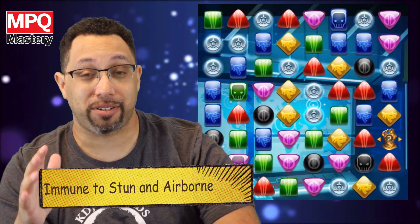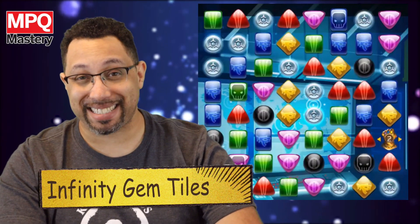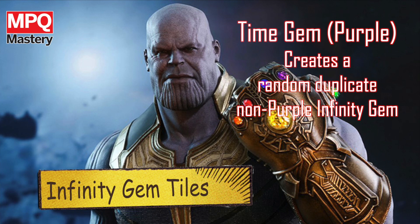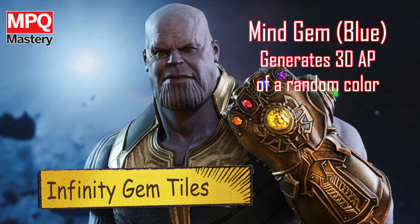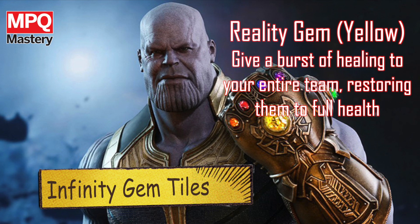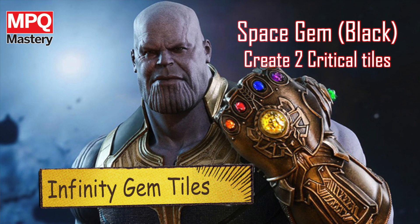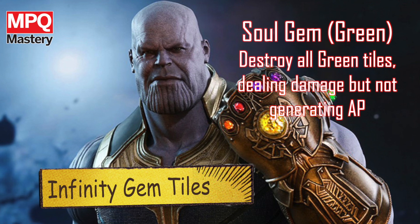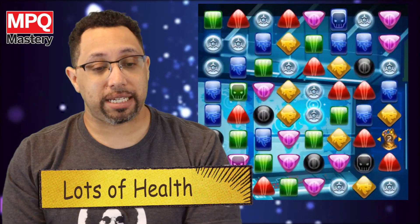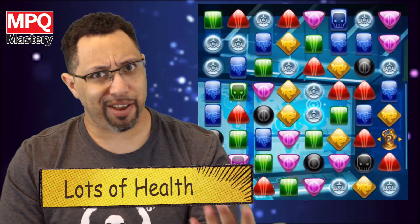Here's the saving grace, because it sounds like he's pretty difficult. At the beginning of the match, he's going to put a bunch of Infinity Gems on the board — six of them, just like the Infinity Gauntlet. Each of these tiles does something different: the Time Gem creates a duplicate of one of the other gems; the Mind Gem creates 30 AP of a random color; the Reality Gem gives a burst of healing for your entire team, restoring you to full health; the Power Gem deals a massive amount of damage to Thanos; the Space Gem creates two critical tiles; and the Soul Gem destroys all green tiles, dealing damage but not generating AP. Thanos has a lot of health, so you need to come in, hit him hard, and try to match as many of these gems as possible, because a lot of the time they're going to win the fight for you.